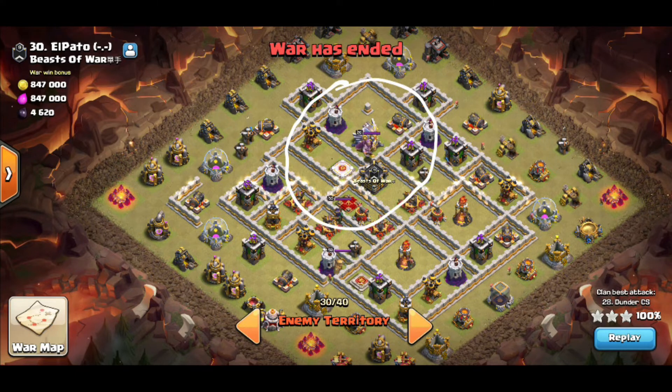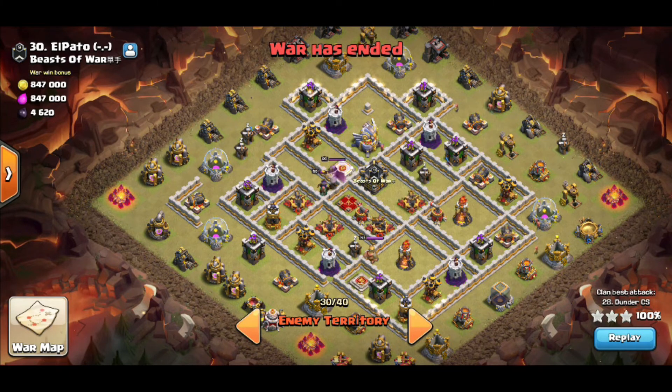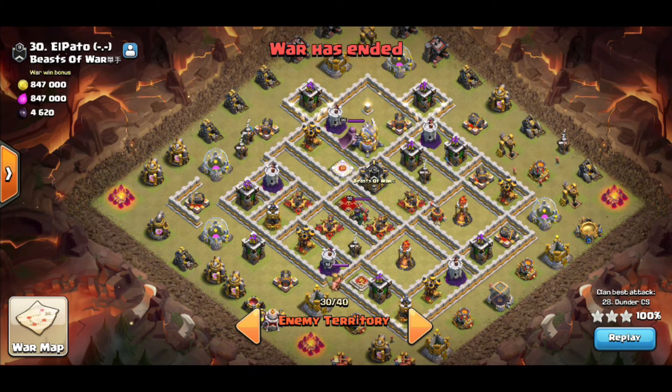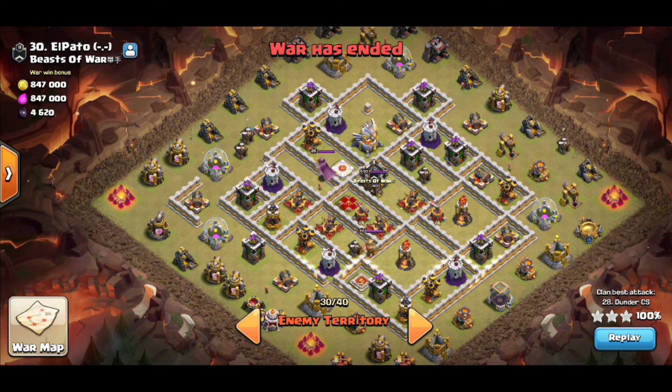This attack works best on certain clan castle troops. You want this to be like a hound-loon CC — the hound doesn't do anything to miners so you don't have to worry about that, but the loon will decimate your miners. So your poison spell is going to have to be really really crisp. The key is not just poisoning the balloon but poisoning it for where it's going to be for the next 10 seconds — Thunder is going to show us an example of that.